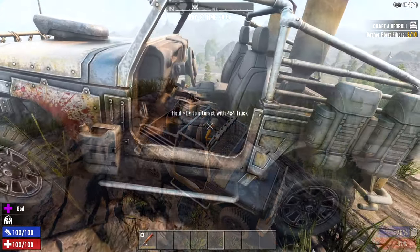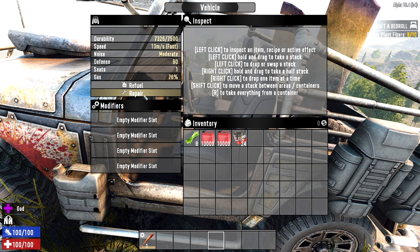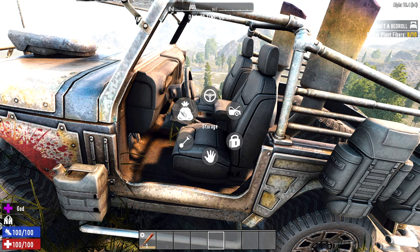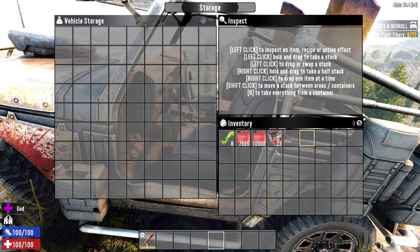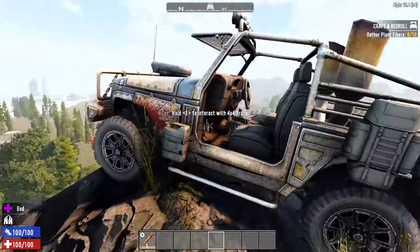Press and hold your E key to open the radial menu. You have options including repair, lock, refuel, take, horn, and storage. In the open menu you can see refuel and repair — if you have fuel on you, hit refuel and it takes some. You can honk the horn and it has a huge amount of storage: 81 slots compared to your 45. This is the perfect vehicle for looting — fill it up and bring it back to base.